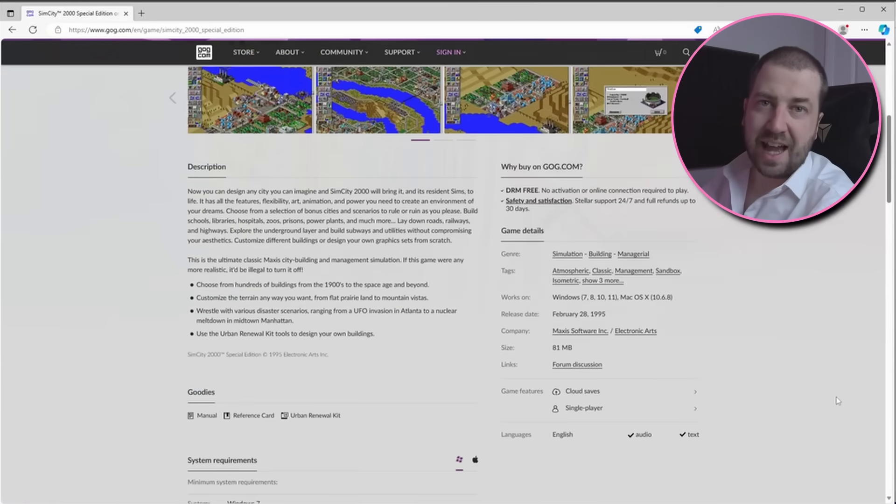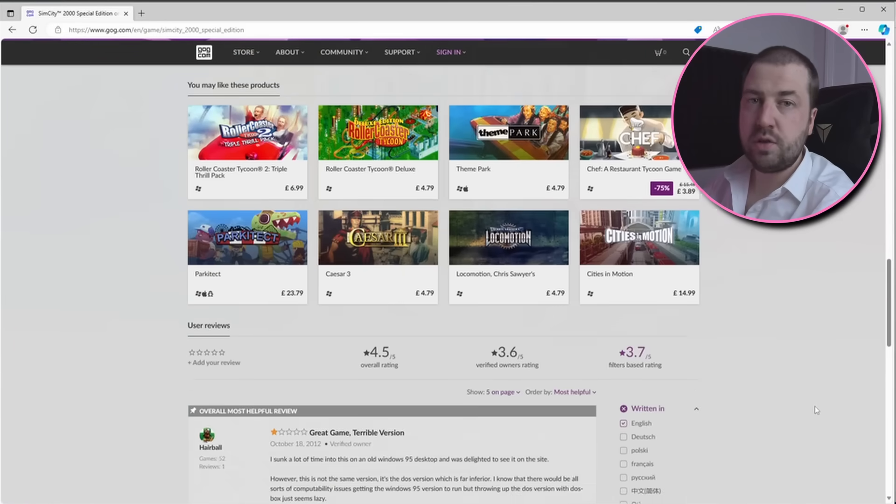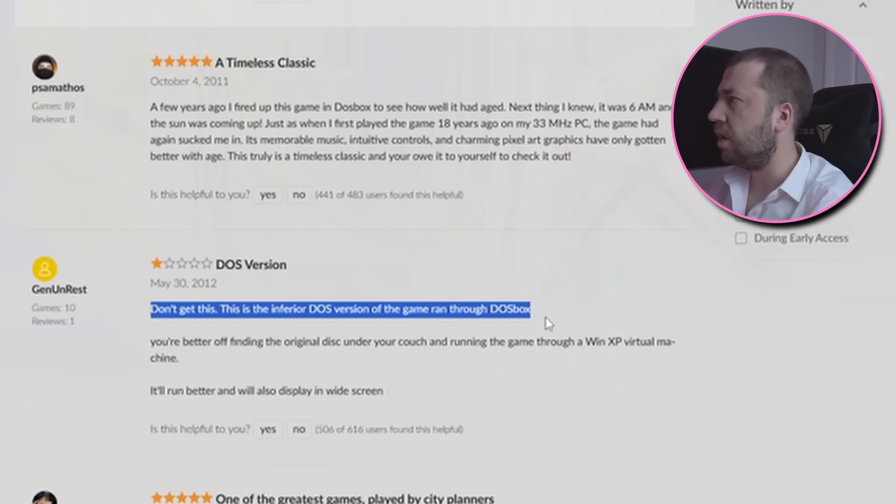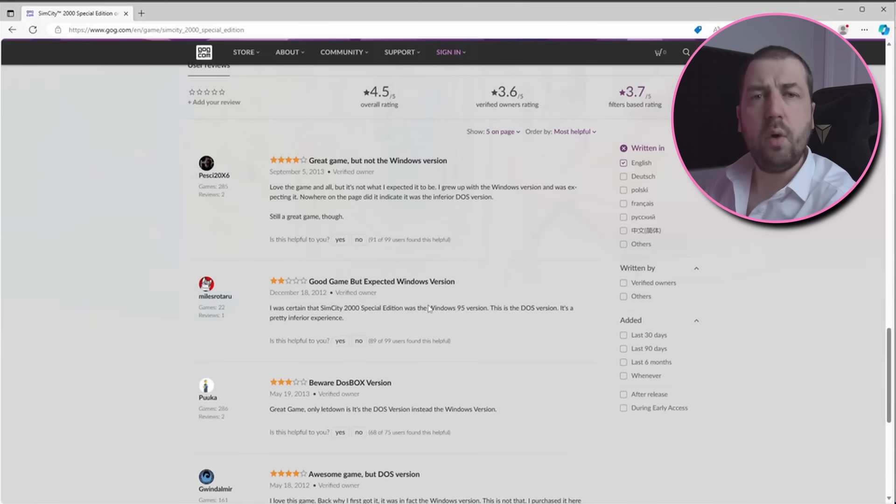First things first, I need to acquire the game. Good Old Games has it for sale. However, according to at least two comments, it's the inferior DOS version run through an emulator. Also, according to strangers on the internet, I want the Windows 95 vintage for the best reticulating splines experience.